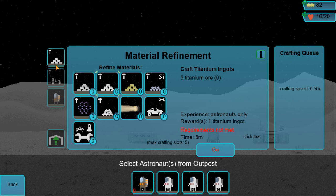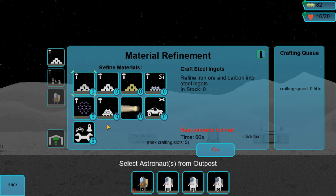How do we make vehicle parts? Is it here? Two steel ignits. How do we make steel ignits? One carbon and five iron ore. So five iron ore — I know how to get iron. I don't know how to get carbon, though.